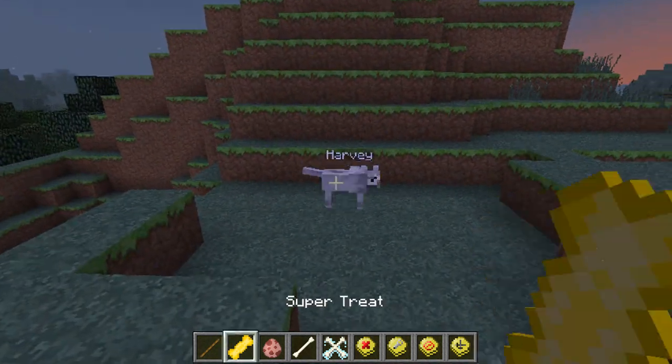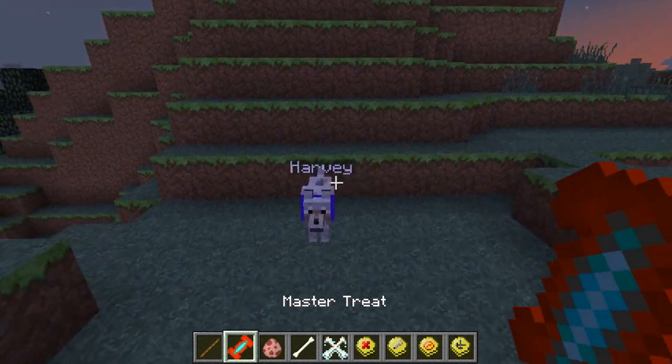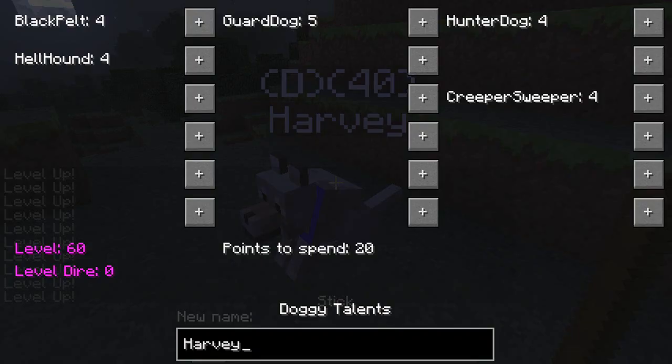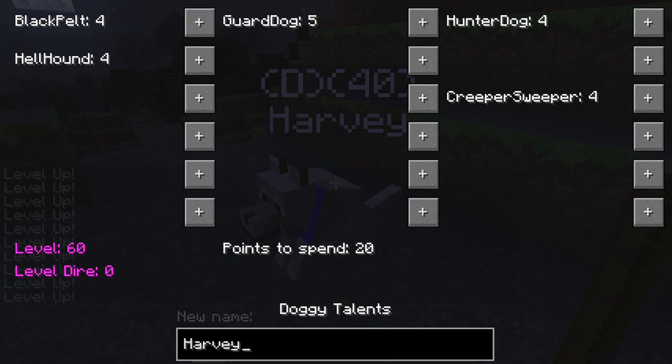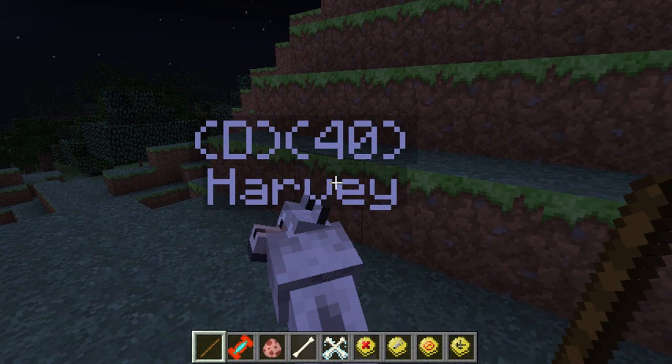Now we move on to the master treat - the diamond one. We just spam this until he won't take it anymore. He should be at level 60 when done. He's got 20 points to spend. In the GUI it now costs five or six points per talent level. I'm not entirely sure exactly how the point cost scales but we'll figure it out along the way.